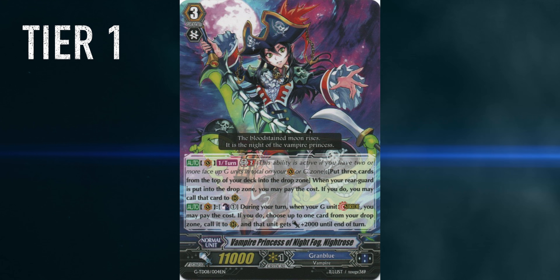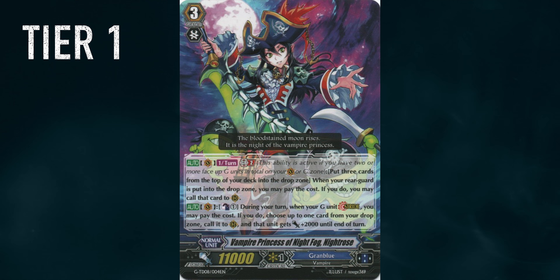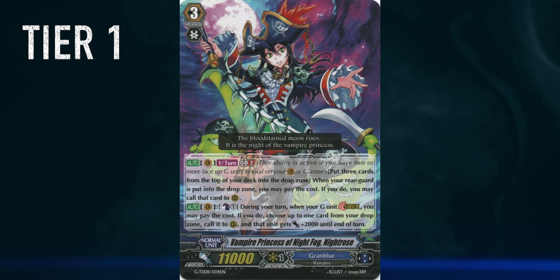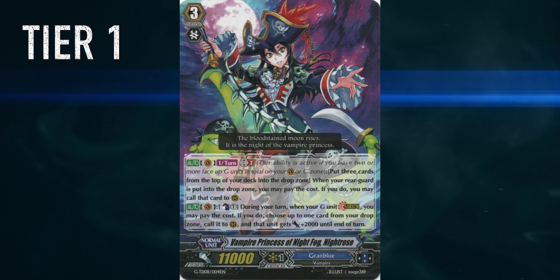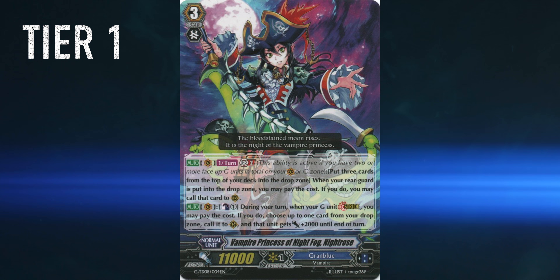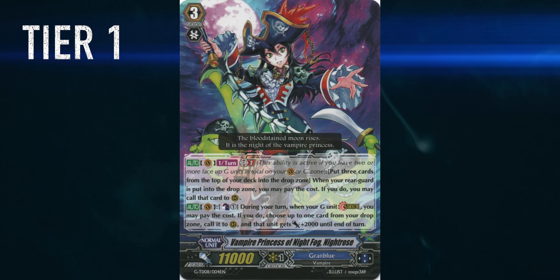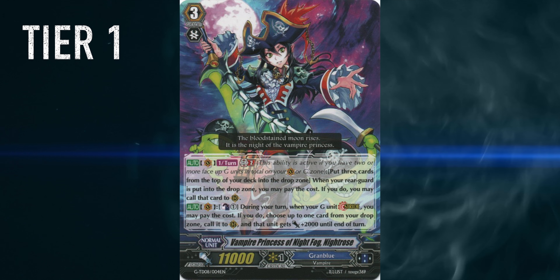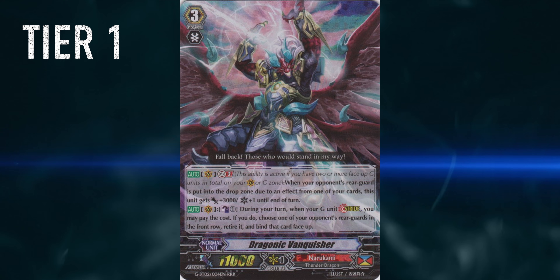Honorable mention — Night Rose has been doing a lot in the West for a very long time, and same in Japan, but suddenly since set 12 we barely see it anymore. Some people say this is because Vanquishers actually got support, making it able to completely empty a drop zone without any issues. We'll have to wait and see the actual results in the coming BCS Autumn Circuit. For now I'm keeping Night Rose in tier 1 because it's such a great deck, but we have no idea what will happen to it.